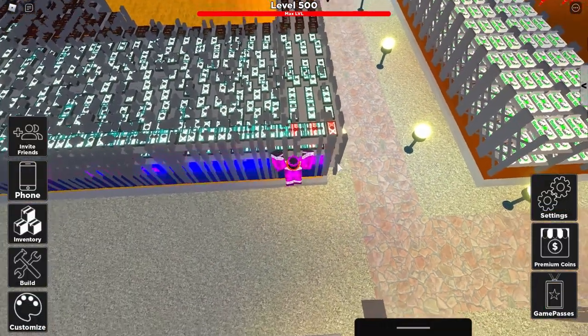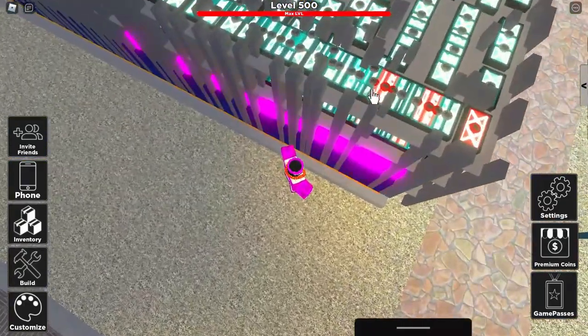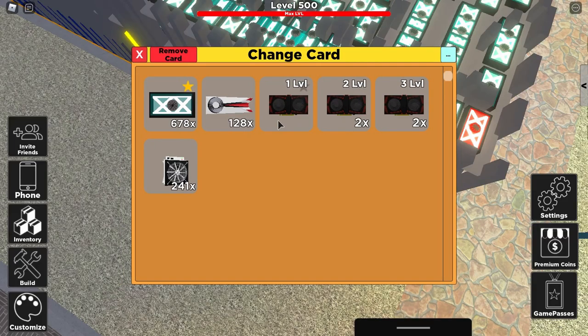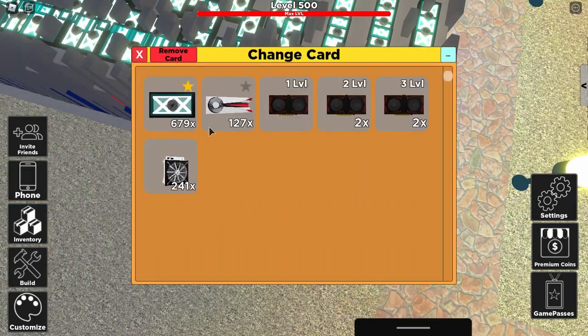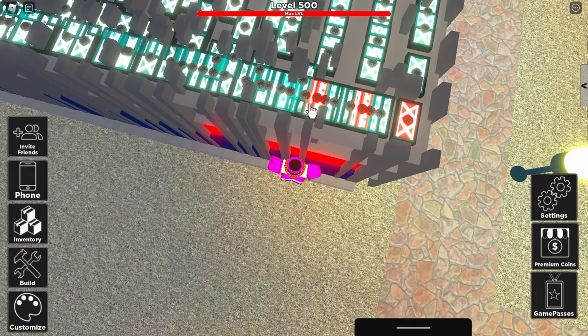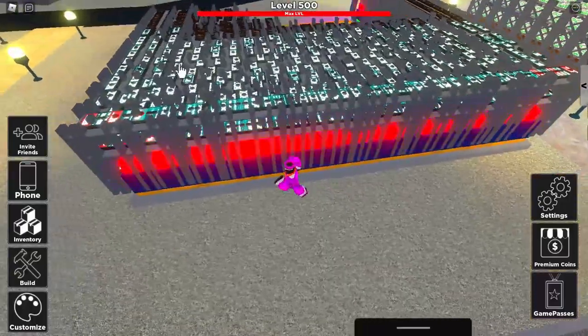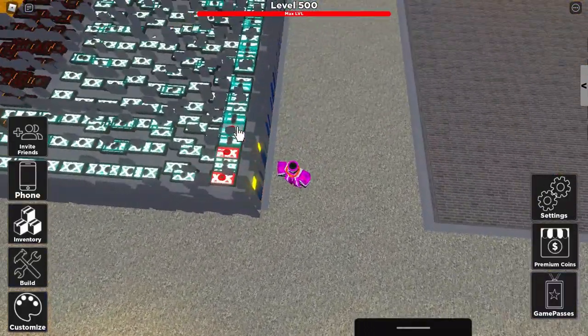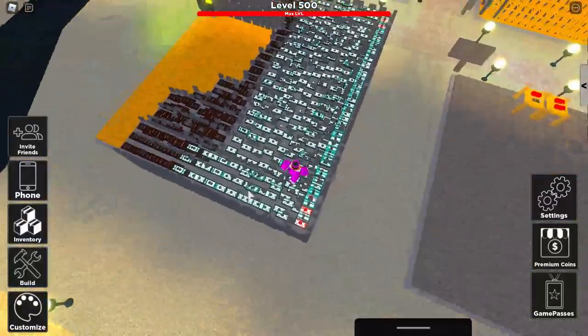Some of them may glitch out and they may become red like that — you can't put a card in there, it just won't work. Some of them glitch out and you can't put cards in them, so just don't mind that, just skip over that.